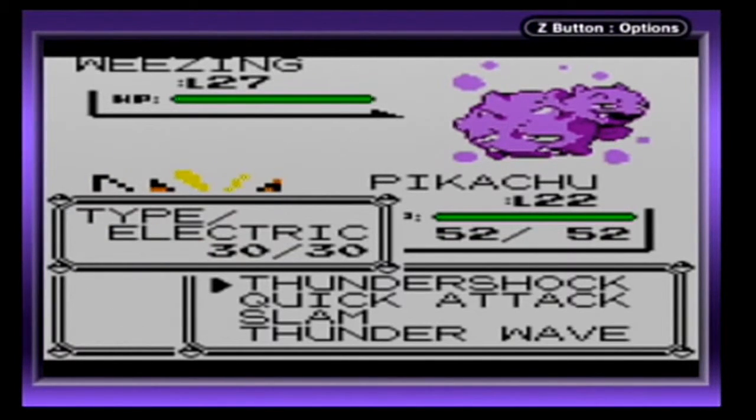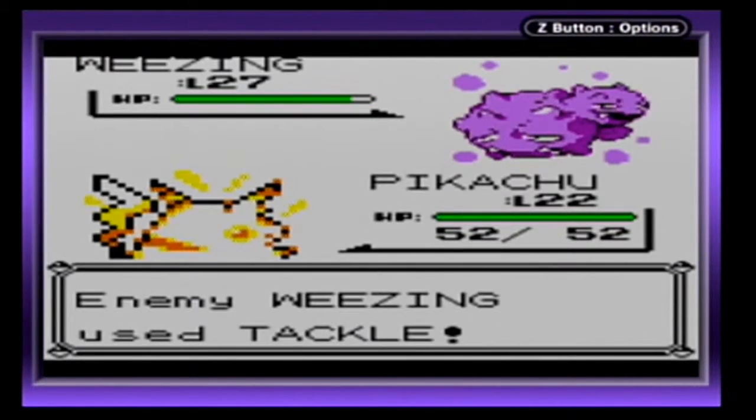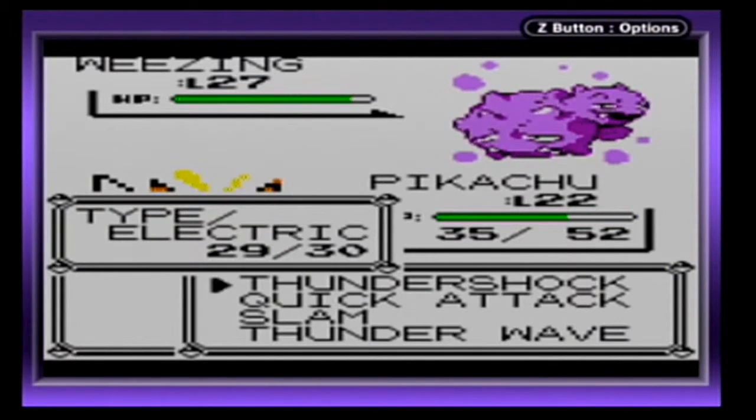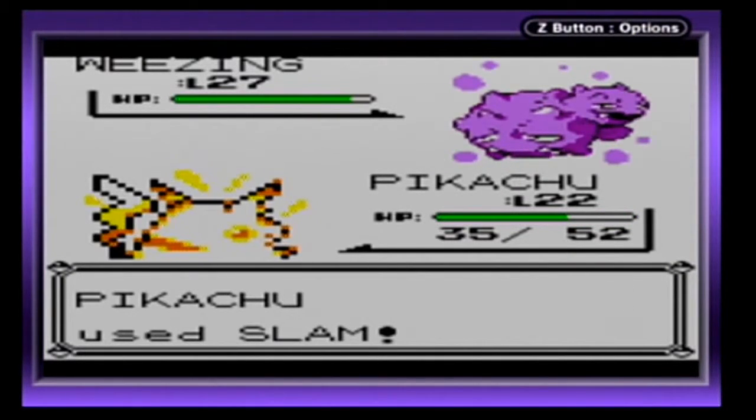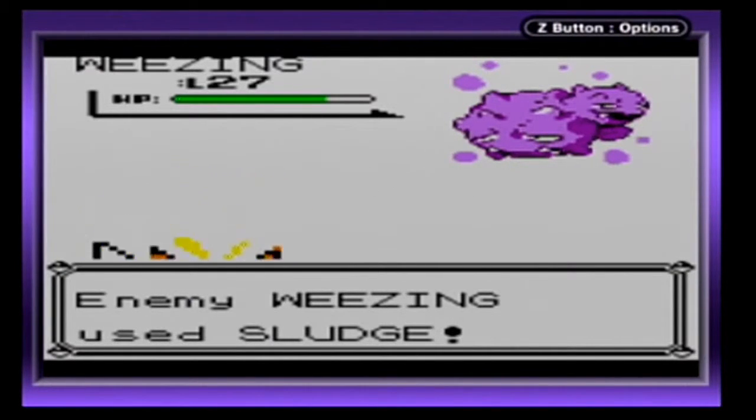I'm going to let Pikachu get some fun — besides, he needs it. He's all the way down to Level 22. I mean at least I'm faster than the Weezing, but my attacks really aren't doing much. Slam wasn't very much either. And Sludge is a pretty powerful Poison-type move.